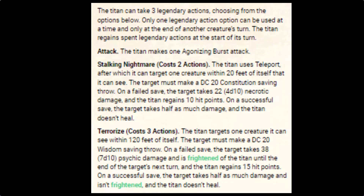The next legendary action is Stalking Nightmare, which costs 2 legendary actions. The titan uses teleport, after which it can target one creature within 20 feet of itself that it can see. The target must make a DC 20 constitution saving throw. On a failed save, the target takes 4d10 necrotic damage and the titan regains 10 hit points. On a successful save, the target takes half as much damage and the titan doesn't heal.